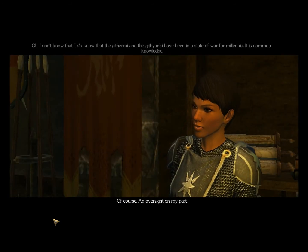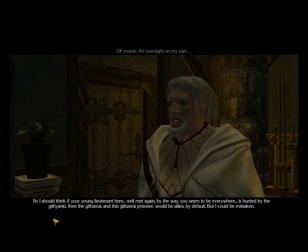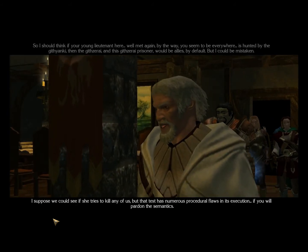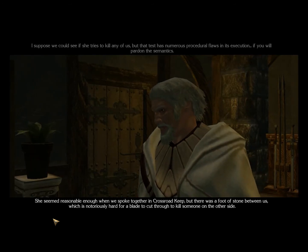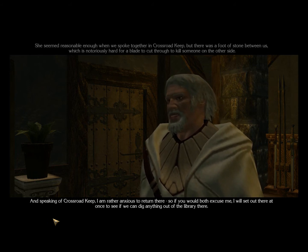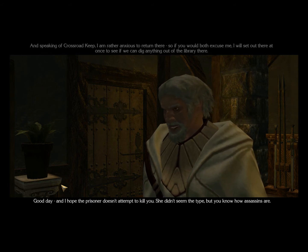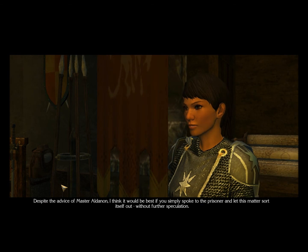"It is common knowledge. So I should think if your young lieutenant here is hunted by the Githyanki, then the Githzerai and this Githzerai prisoner would be allies by default. But I could be mistaken — I suppose we could see if she tries to kill any of us. She seemed reasonable enough when we spoke together in Crossroad Keep, but there was a foot of stone between us." Vale decides we should simply speak to the prisoner and let the matter sort itself out without further speculation.